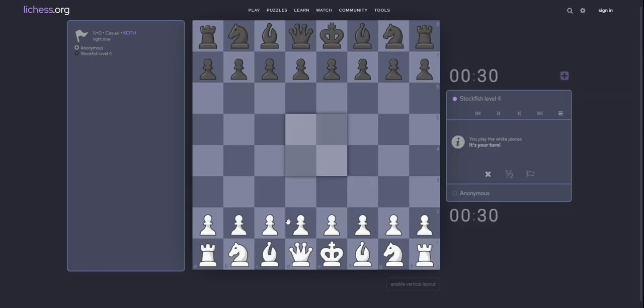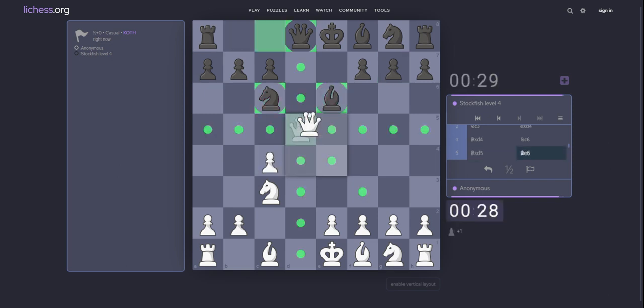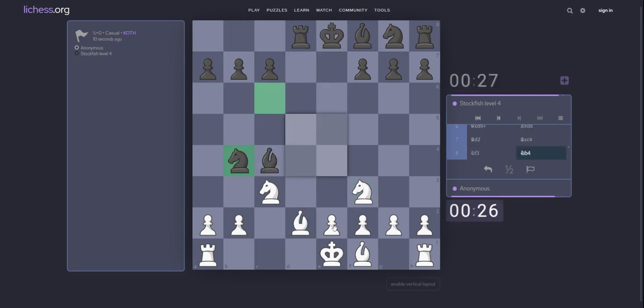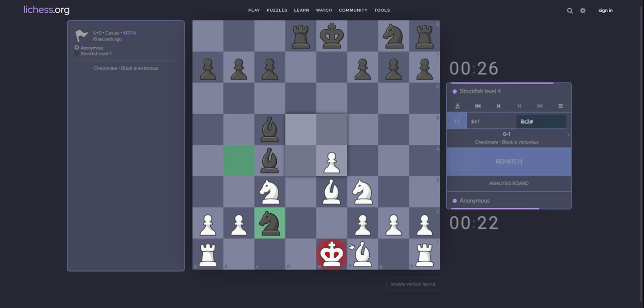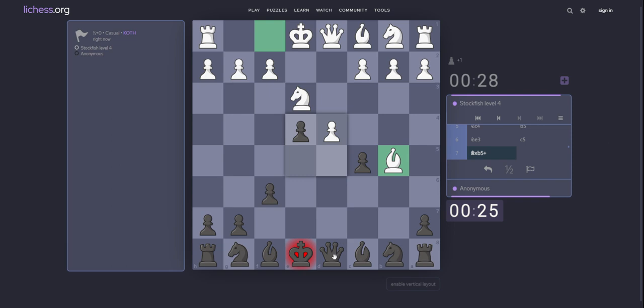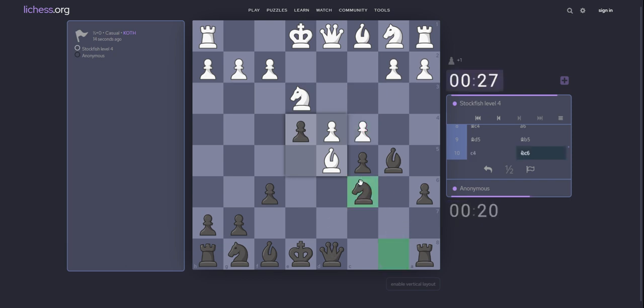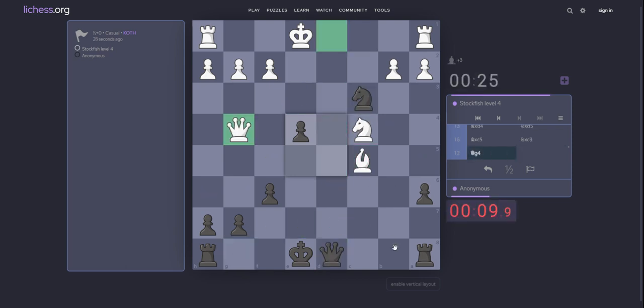Knight take d6 — resign. Okay, should play d5. Look. d5. Check. e4. Bishop e6. King e2. If bishop c5, what happens? e5. d4. f6. Knight c4. Only move here — a6. Since I don't understand this move. cxc5. Yes. Bishop takes c5. Knight d4 — he will put bishop on e3. Bishop takes c5.